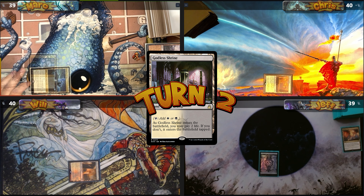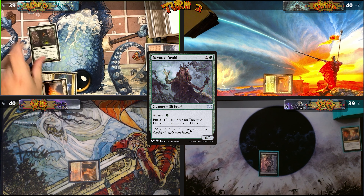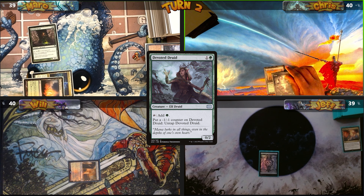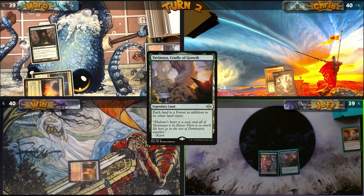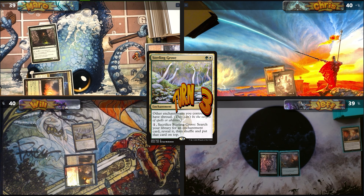Will plays a Godless Shrine tapped. Mark plays a Sunpetal Grove, then casts Devoted Druid and passes. I play a Swamp and pass. Jeff plays Yavimaya Cradle of Growth and passes. Will copies Jeff, then casts Sterling Grove and passes.